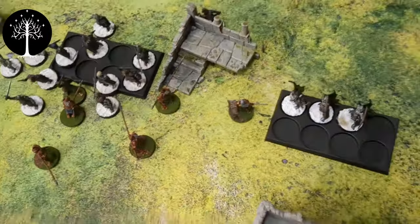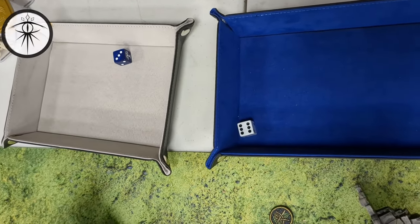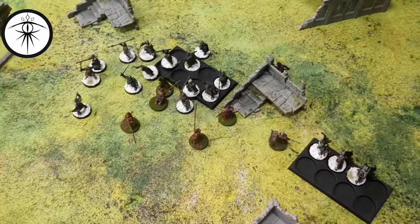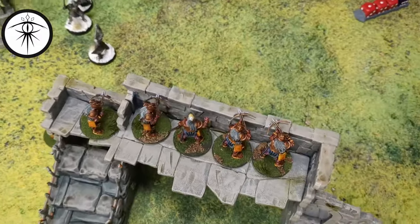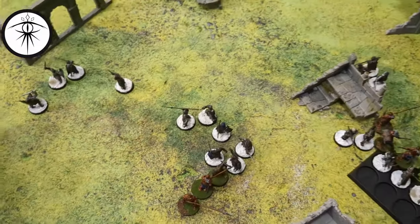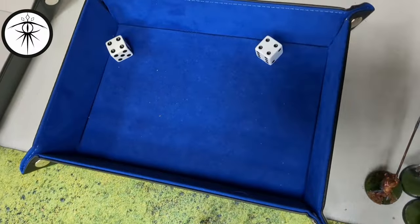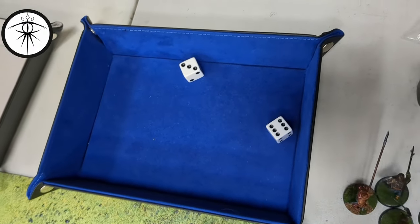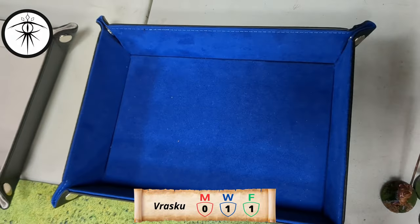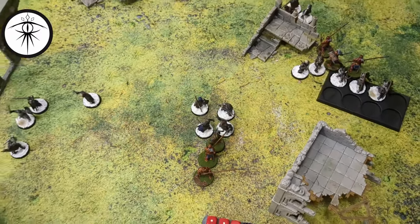Priority goes over to Isengard. Neither side calls anything. End of movement — everything's spread out, trying to make a beeline over to the target. Vrasku fires his two shots into a cluster. Both hit, looking for fives — gets a six and a three. He spends two might to bump the three up to a five, killing two models.